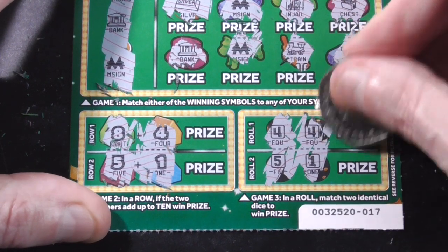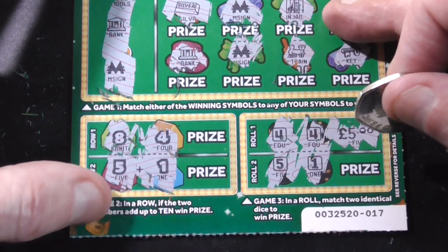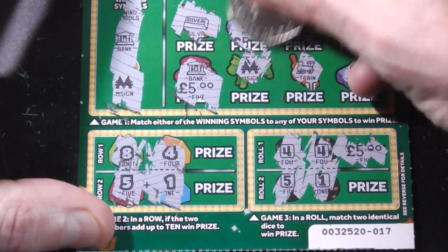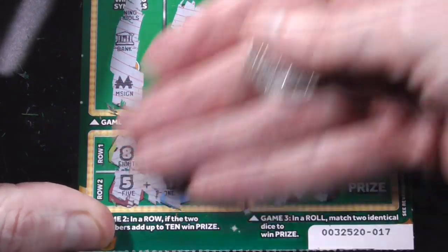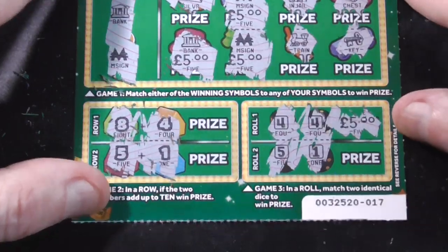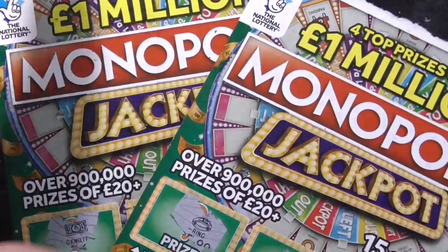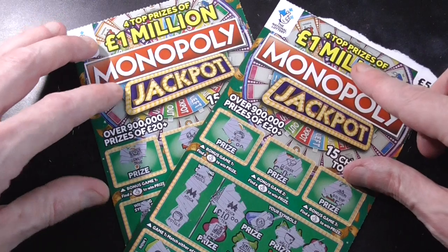Getting the double on these — I can see them all being fives though. Not a complaint. Twenty on the first card, twenty on this card at the minute. Twenty on there. And twenty on there. Spent ten, got forty back on these lovely green Monopoly cards. Very nice, nice little profit.